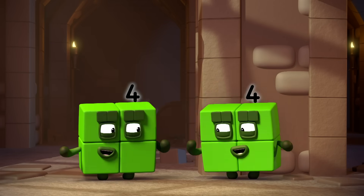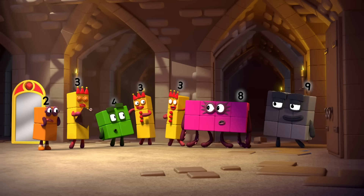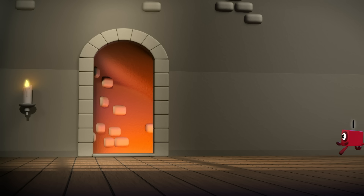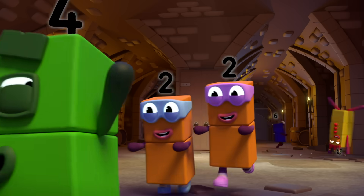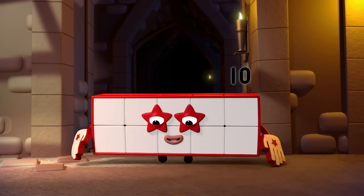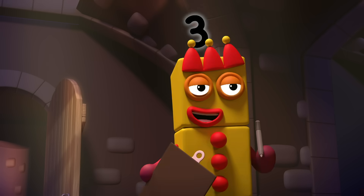Two lots of four is eight. No, no, no — we need a five. And we're missing seven and ten. Who wants to try next? It's a big surprise. Five lots of two is ten. That's ten sorted. All we need now is five and seven.